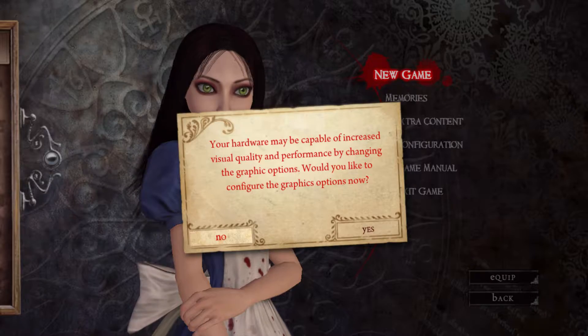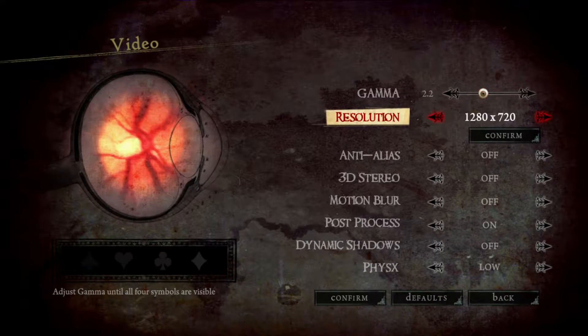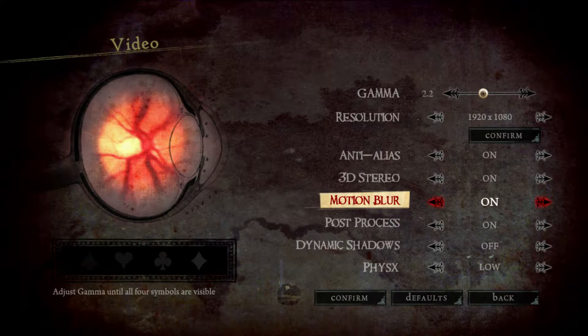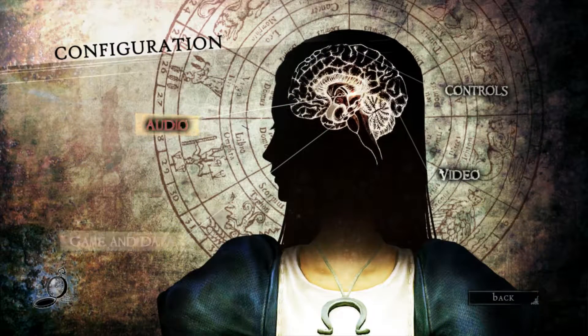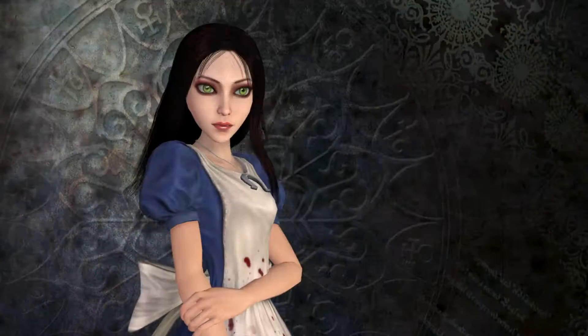I thought I already had configured the graphics options. Apparently not. I need to set this up to the highest it will go and apparently turn on all these things. I know why — it's because I deleted my character profile which I was using to get some test footage. Nonetheless, let's have high physics, etc.